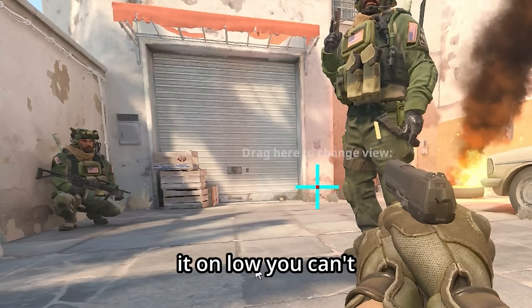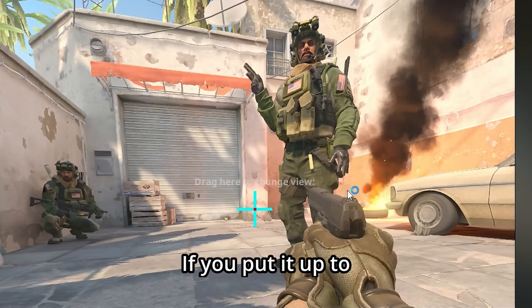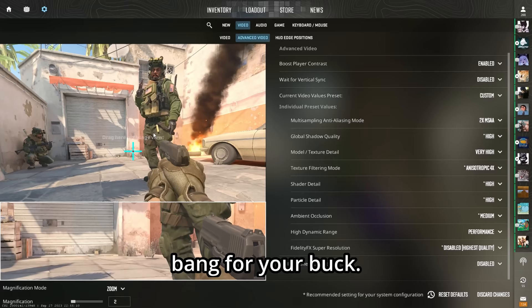For global shadow quality, if you put it on low you can't really see the animations of the shadows, which puts you at a big disadvantage with less info to work with. Medium is a little bit better but not super clean. High is recommended where you can see every little detail — I'd say high is the best bang for your buck.